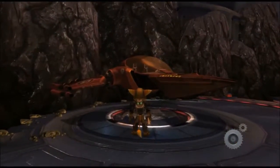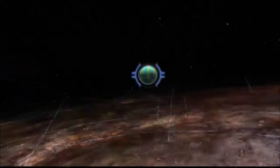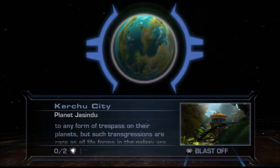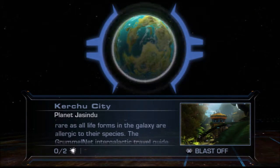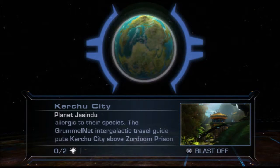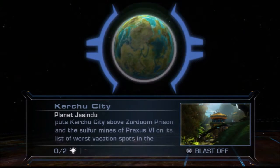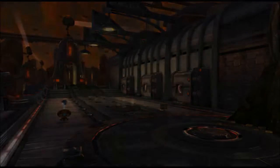Now, let's go to Kirchu City! If it allows me to go to Kirchu City, that is. Planet Jacindu. Kirchu City is the capital of the Kirchu domain. The Kirchu are fiercely hostile to any form of trespass on their planets, but such transgressions are rare, as all lifeforms in the galaxy are allergic to their species. The Gravelnet Intergalactic Travel Guide puts Kirchu City above Zordun Prison and Praxis 6 on its list of worst vacation spots in the universe. That's crazy. Well, time to fly. Hopefully we don't get ambushed — which, I have a feeling, we are. Yep.